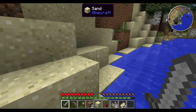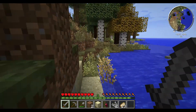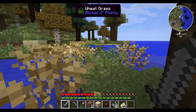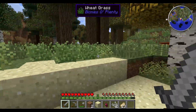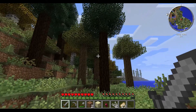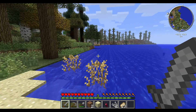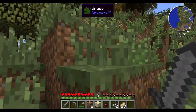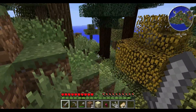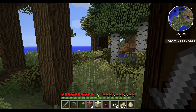That looks like a nice spot over there — is it gonna be flat enough? Let's take a quick gander. A little bit of water, that's fine. It's very grassy here, but I think we could probably make this work. Unless there's something else over there — kind of looks like a dead forest. With a little terraforming here, we could definitely make this work. That's kind of a big hill there though — the terraforming looks just a wee bit hectic.